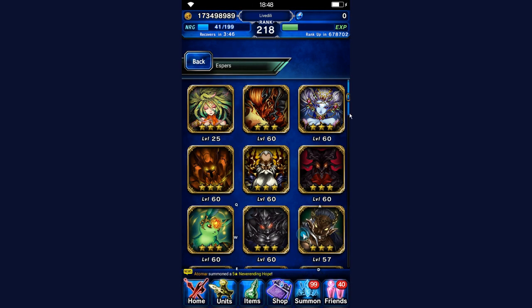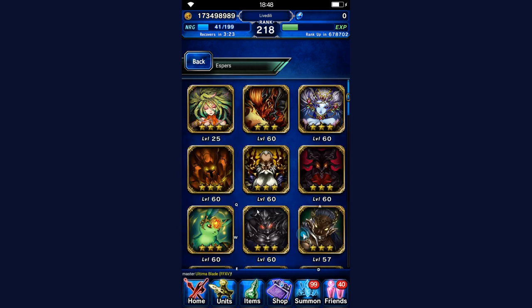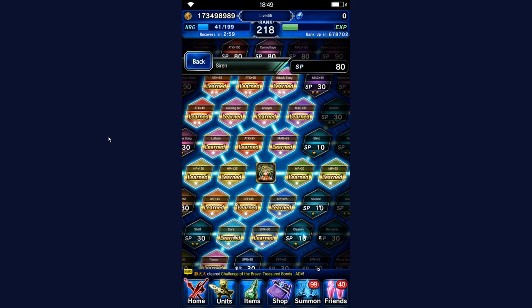Hey everyone. A viewer asked me a couple of days ago if I could make a video on espers, because the ones he found were kind of old. We haven't had an actual esper video in quite a while, and especially since Behemoth Freestyle released a couple of days ago with the Noctis banner. This video is mostly going to show off which killers to use and which tiles to get, not really how to get these espers — you can read up on the wiki for that. Let's go through all the espers one by one.